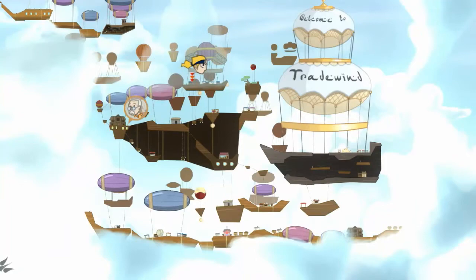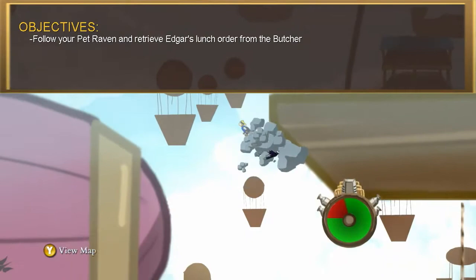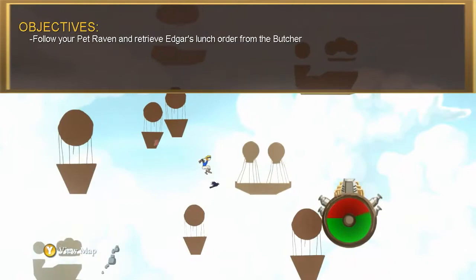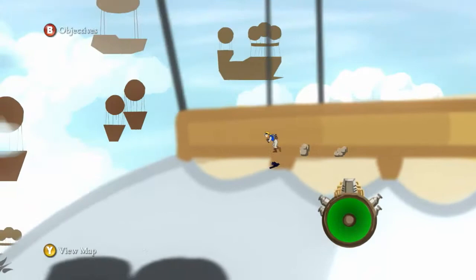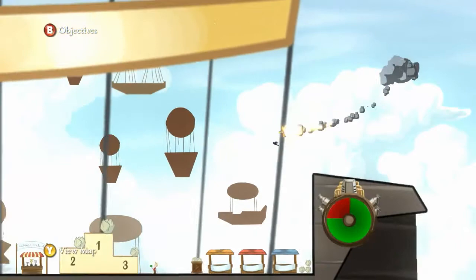Let's check out the map again. The butcher is... not visible? Or did I not accept the job? Follow your pet raven and retrieve Edgar's lunch from the butcher. Follow your pet raven — maybe it's going to point in the right direction. I'm trying to follow this dead bird. It's not really helping — oh okay, back this way. I must be going down then. Maybe right this way. I'm the winner!